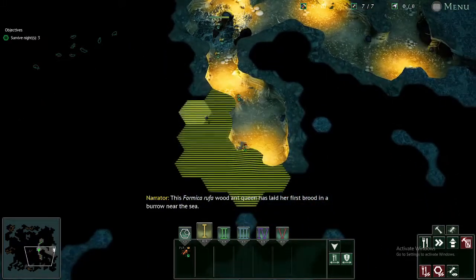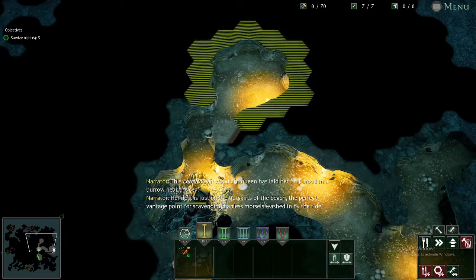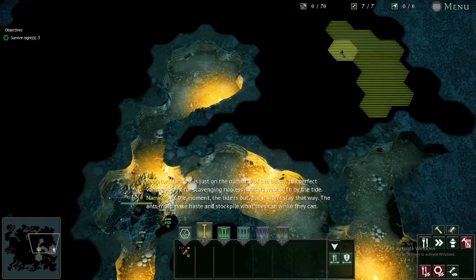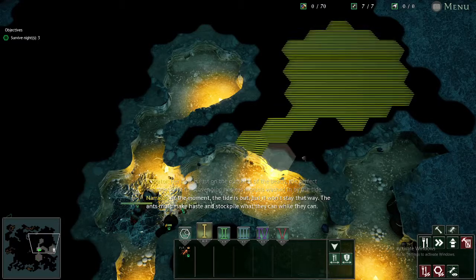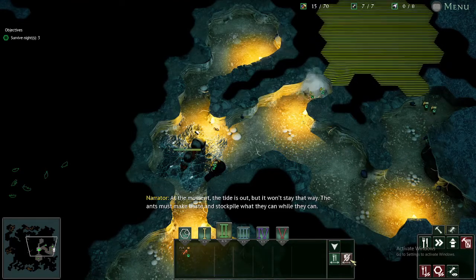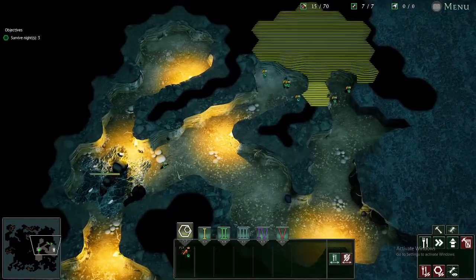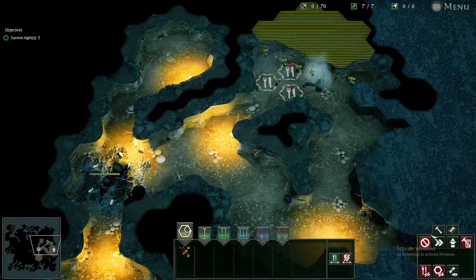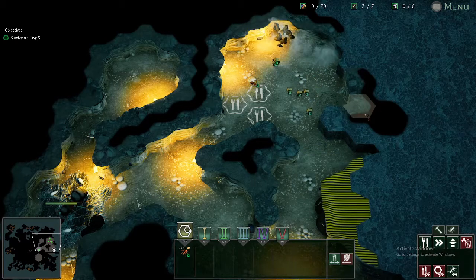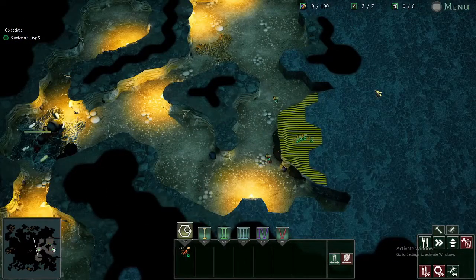This Formica Rufa wood ant queen has laid her first brood in a burrow near the sea. Her nest is on the outskirts of the beach — a perfect vantage point for scavenging morsels washed in by the tide. At the moment the tide is out, but it won't stay that way. Welcome to 2.1, Rising Tide. This level introduces the wood ants — a species with the ability to spit formic acid from their abdomens. Although their health is less than even the workers, their damage output is staggeringly high. With this newfound power, the ant enemies of the beach will step it up as well, forcing me to up my game.